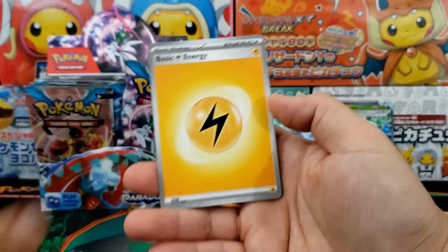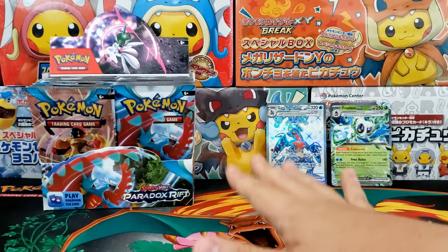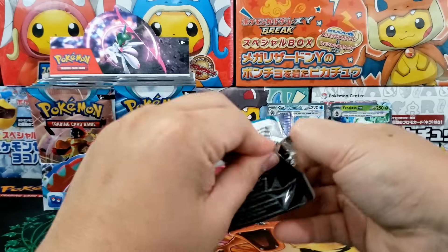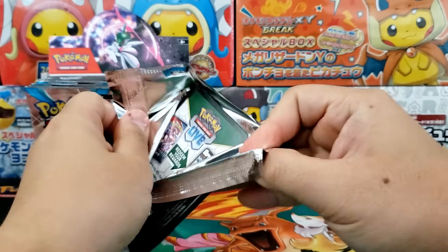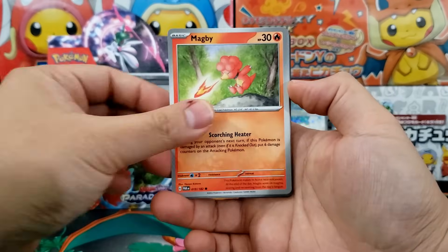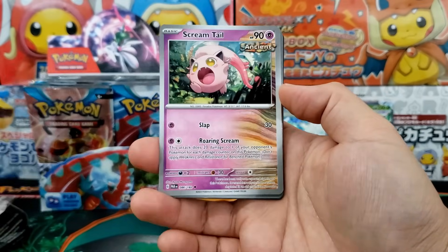You only get a couple from a booster box. From what I've seen, you're expecting around four, maybe five Illustration Rares from a booster box. If you get more than five Illustration Rares, that's a very hot booster box. And so that's great news. So I think Paradox Rift next to 151 might be my favorite set of the year.